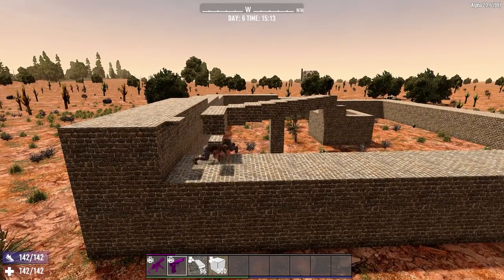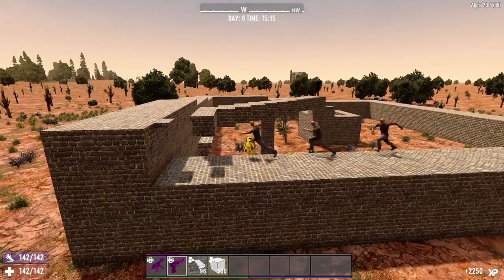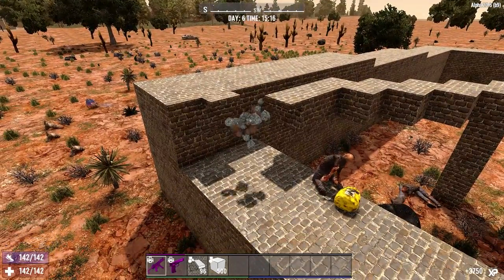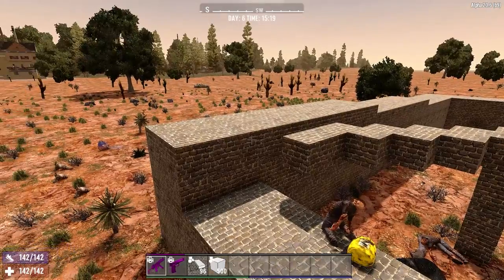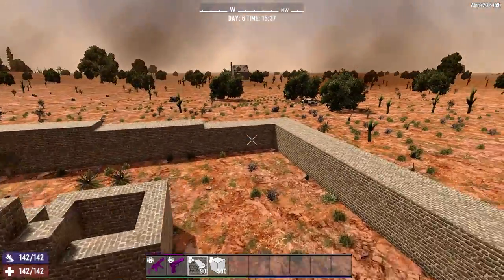We've built it too low. They see that low block over there as something they can get up onto, so rather than running around, they are going to do that. To fix that, we just need to go up one — start that first block at the level above the current blocks, and then we should be okay.